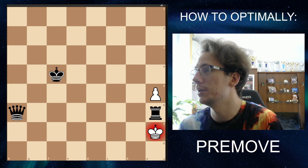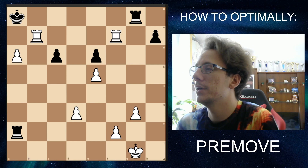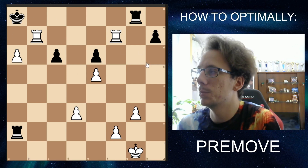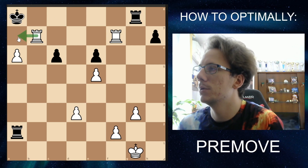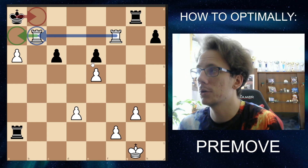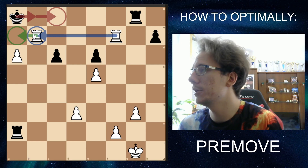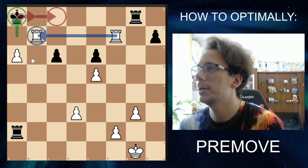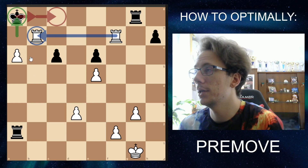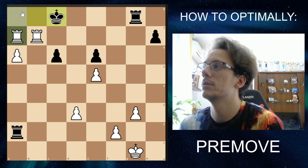In this position, white has a forced checkmate. A forced checkmate consists of entirely completely forced moves, so white with a little bit of calculation can pre-move the rest of the game. They can go rook A7 check — black's only legal move is king B8. Then the other rook: rook F to B7 — black's only legal move is king C8. From there they go rook to A8, and since the pawn is defending the rook, that is checkmate. So the sequence is: rook A7, king B8, rook F-B7, king C8, and rook A8 checkmate.